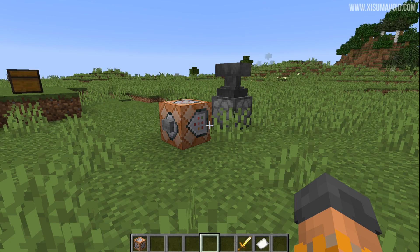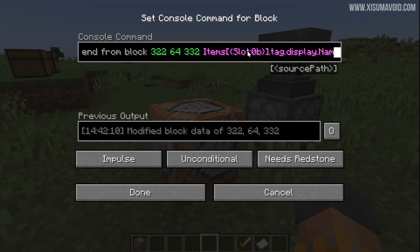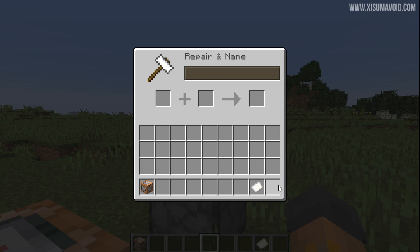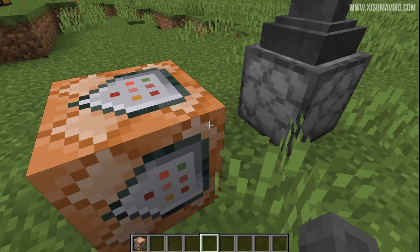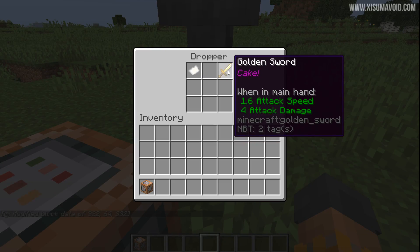For a more practical use, we can combine this with the ability to target specific slots of an inventory. Here we target the very first slot, look for the display name of that item, then take that data and put it into the display lore of the second slot — the purple text that appears under an item. So if we rename a sword to 'cake' and put it in the first slot, the command transfers that name, and when we look at the sword it has 'cake' on the lore line.